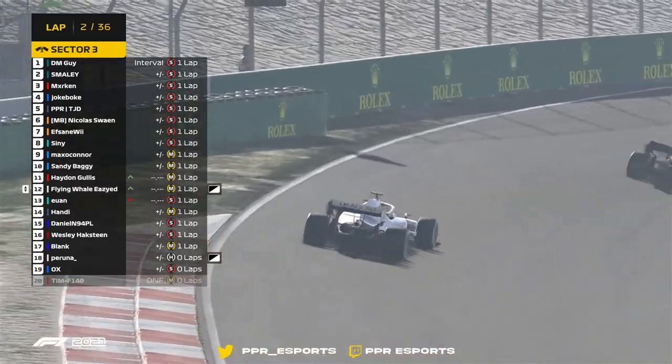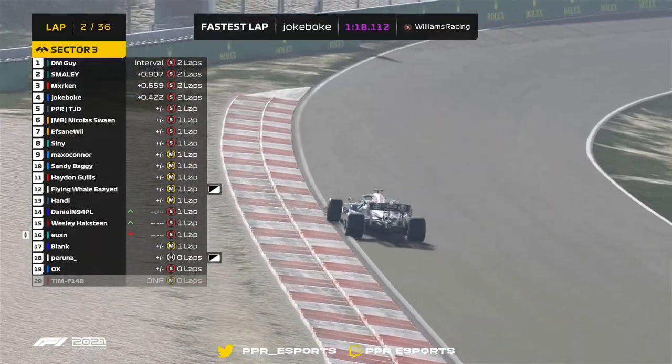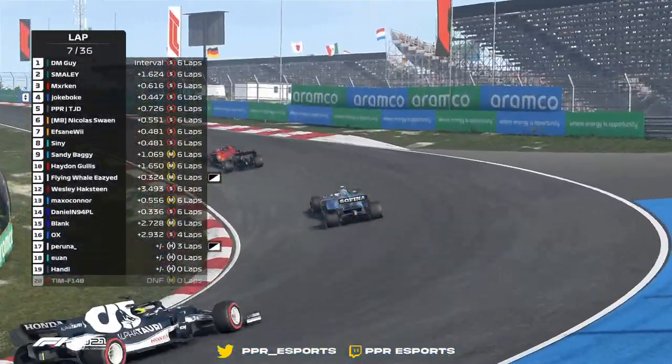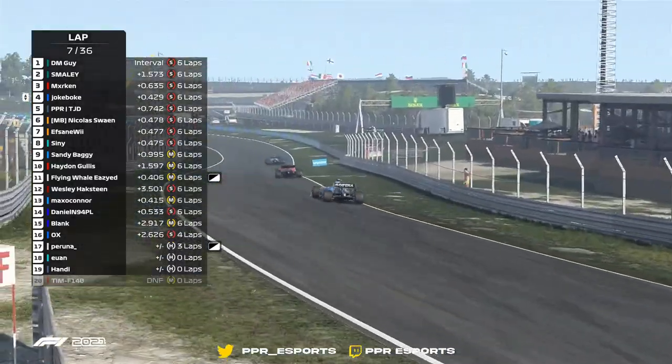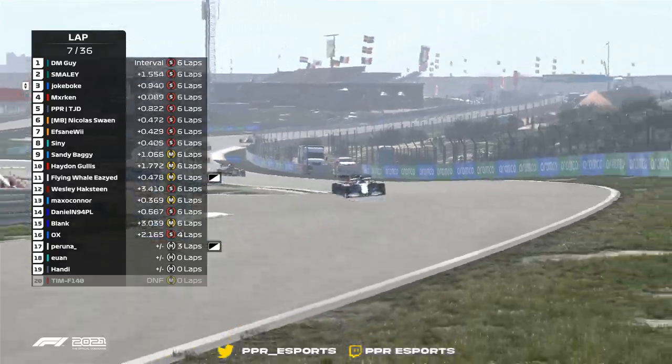Oh, Ewan's spun round on the final banking! He jumped a few places but is still in the race. Still, with that rain lurking, alternative strategies can definitely pay off — this is of course assuming the drivers also have access to the weather report. Marken and Jack Bloke are up ahead.